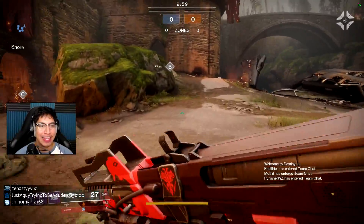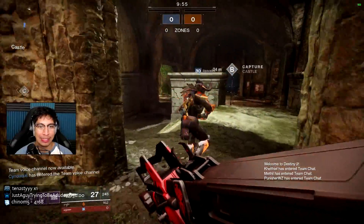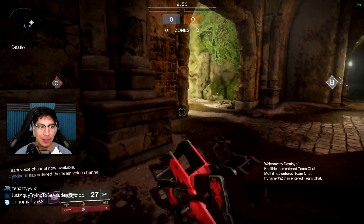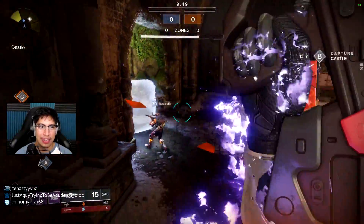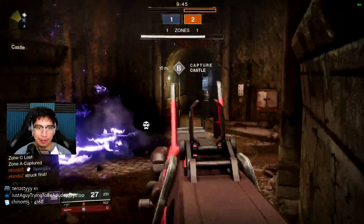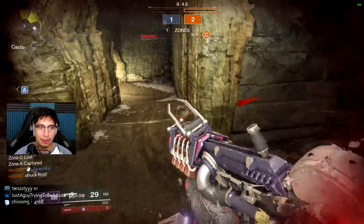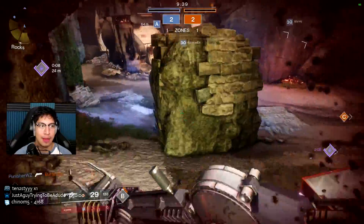I actually think we can get some good primary battles here with the Claymore on this map, so let's see what we can do. Majority of these guys are going to be spawning at C. Trying to get a kill there — showing off myself a little bit too much, get killed by somebody else. The whole team just beat us on this side of the map, unfortunately.